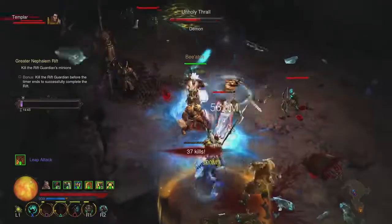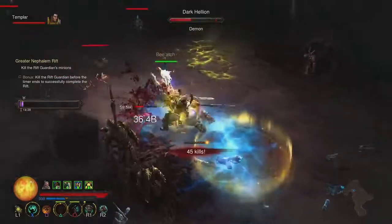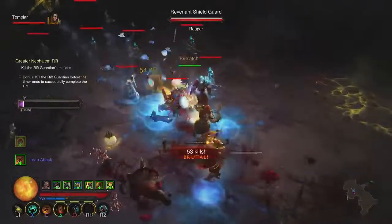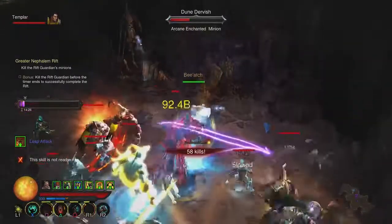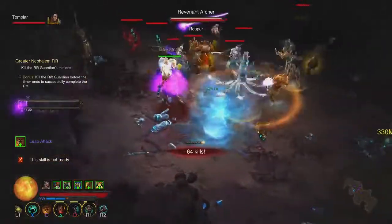The multi-shot build is so fast and powerful for getting through rifts — it's going to get up to GR70 really quick. It's also one of the best for leveling gems, and once you've leveled up a bit you can go flying through rifts leveling up gems to use on anything.